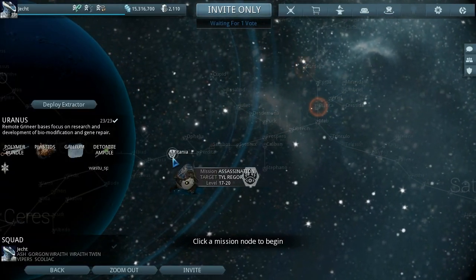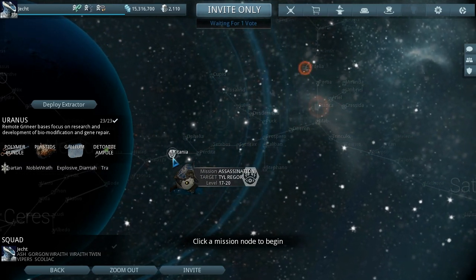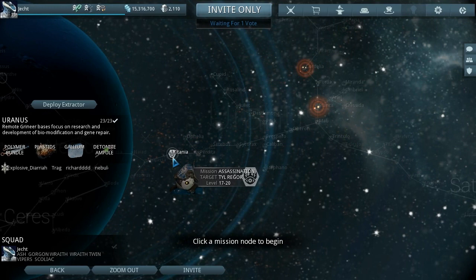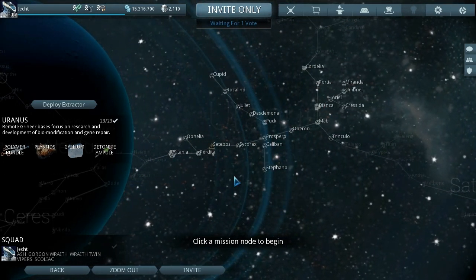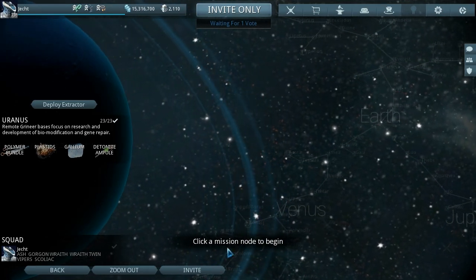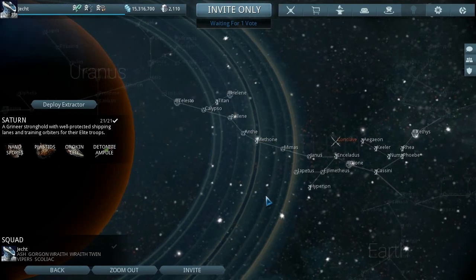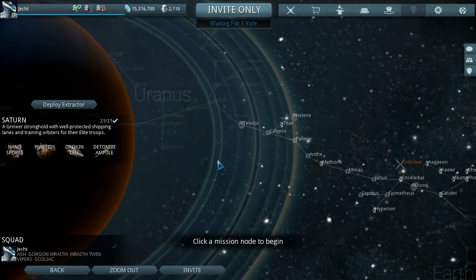Ash - you can get Ash from Uranus, and that is... I want to say Tyl Regor but I don't know how the hell you pronounce that unfortunately. He's not that hard to kill. They did change it from when we built it - now you've got to go from Mercury through Venus through Earth through Saturn. That's one, two, three different warframes you can build along the way.